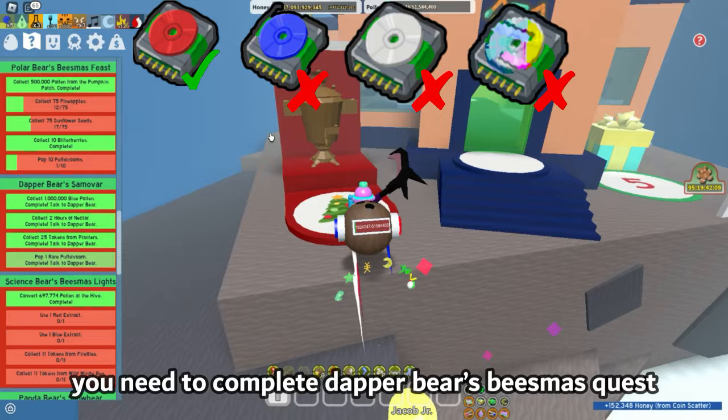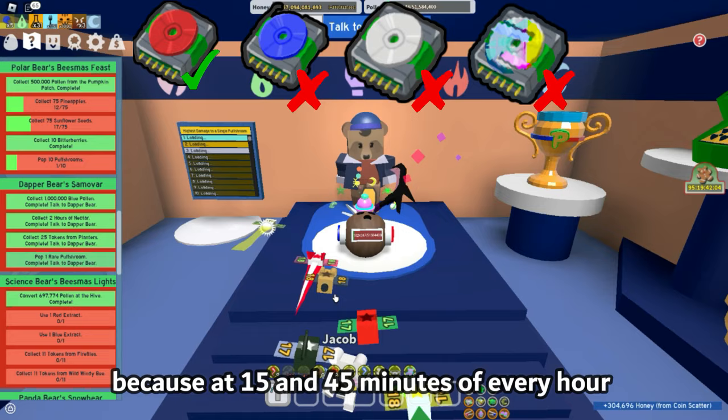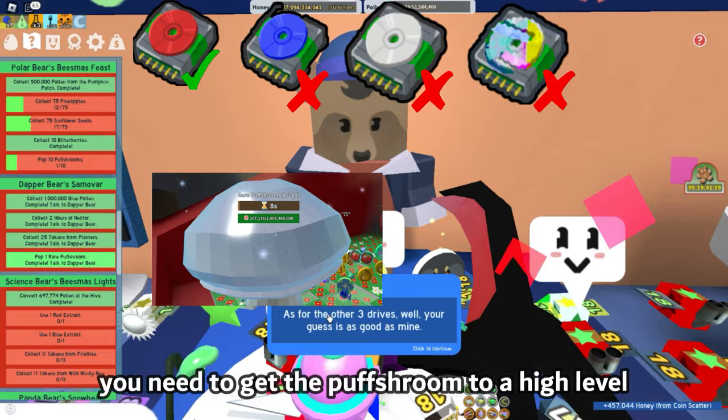To get the blue drive, you need to complete Dapper Bear's Beesmus quest. For the puff shroom part, keep looking at your time because at 15 and 45 minutes of every hour, puff shrooms spawn in a random field. To get a rare puff shroom, you need to get the puff shroom to a high level, because the higher the level is, the higher the rarity of the puff shroom will be.